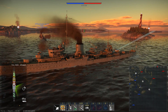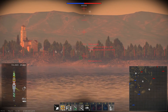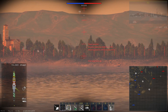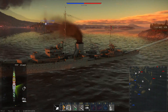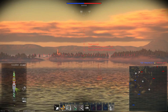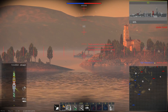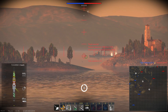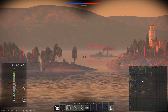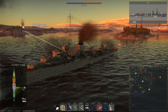Gaijin has removed the destruction capabilities of the torpedo tubes — you can still hit them, but it will not cause a torpedo detonation anymore, regardless of whether you hit them with AP or HE, even with torpedoes inside. That is good, but they've introduced a fuel tank burn-down explosion mechanic instead.